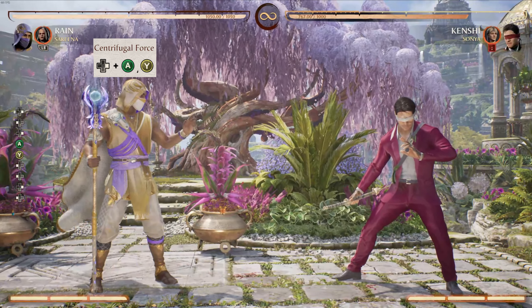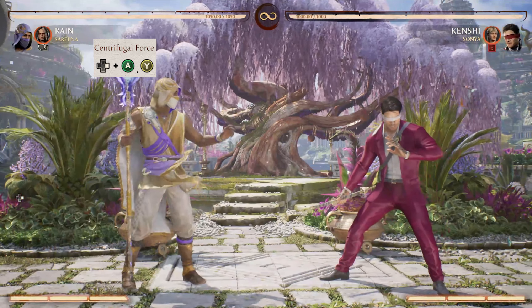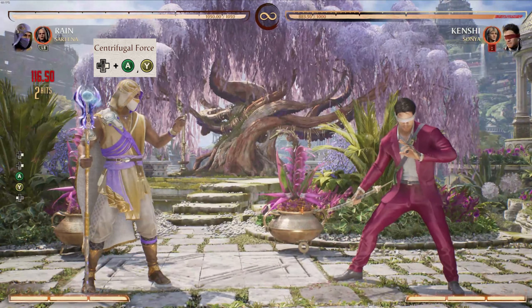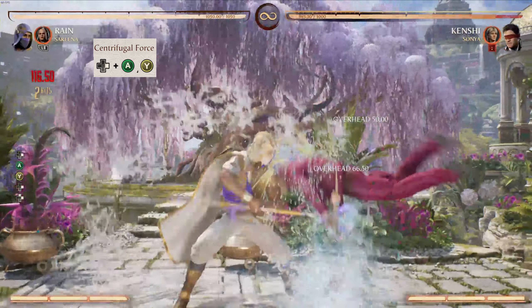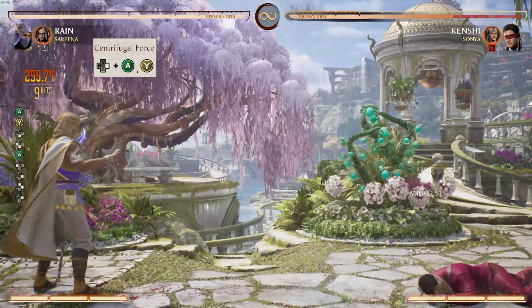Our last BnB is Centrifugal Force, which is a double overhead. I would suggest starting this with a little bit of space, out of range of your opponent's basic attacks, as it pulls you forward. This is our first pop-up in the BnBs, which you can learn how to chain into other combos — like that.